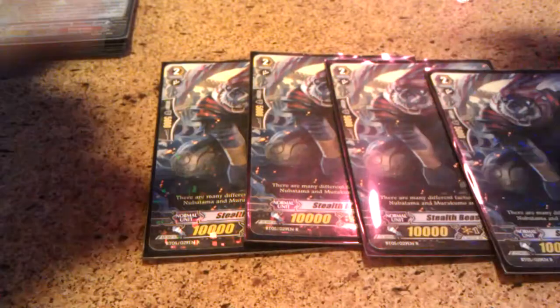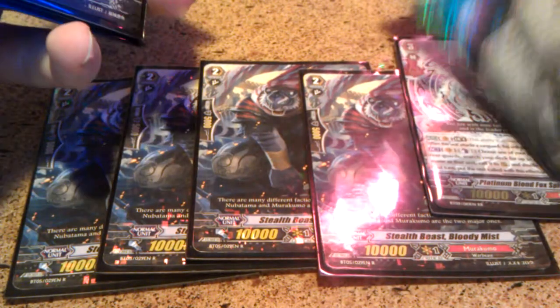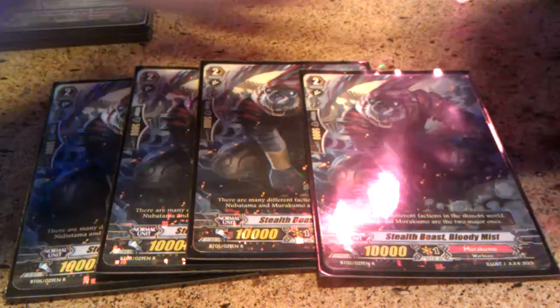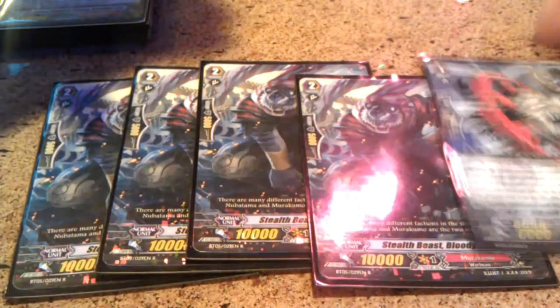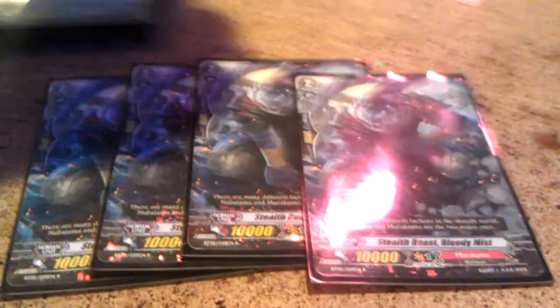Now Grade 2s. I have 4 Stealth Beast Bloody Mist, our 10k beater. He is really good in this deck — got to have max copies. You can use Tomomo's skill to superior call: place one down and then superior call another from the deck. Or you can use his skill to disappear-call a copy. It's really good.